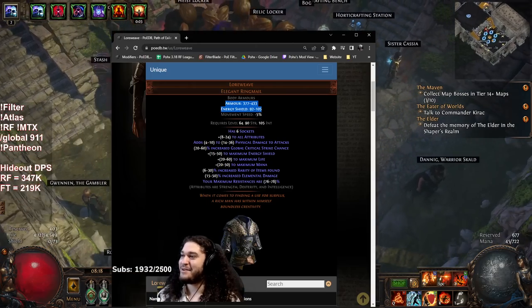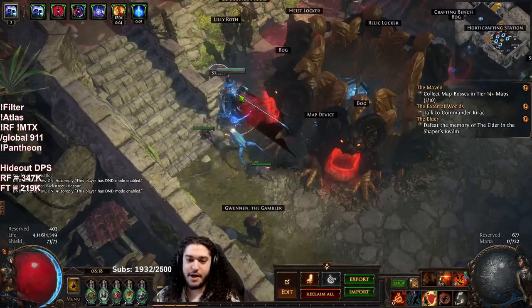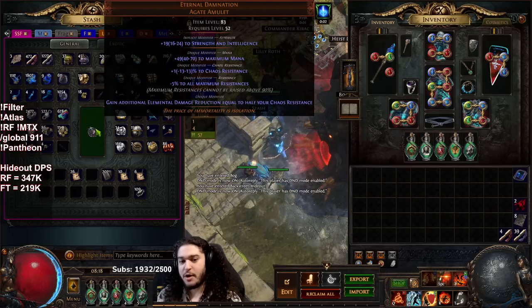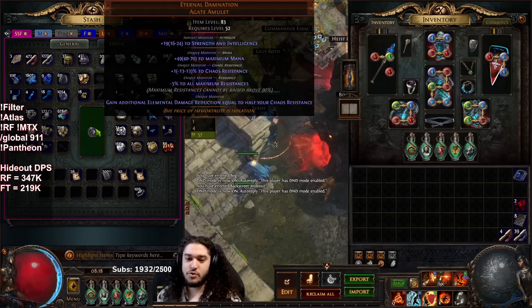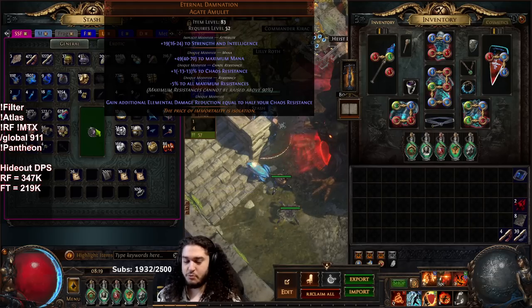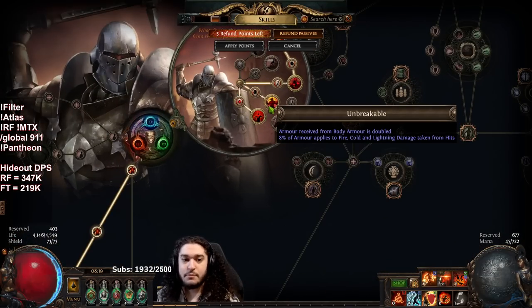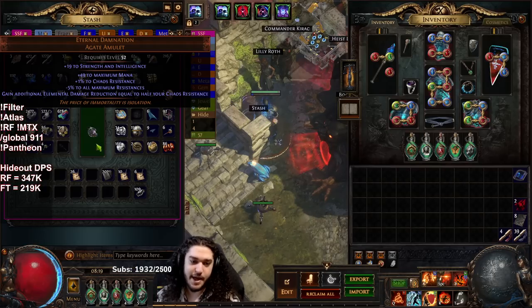Let me jump into a quick map — it's been about a week since I've played so let's see if I remember. Also, before I forget: the last thing to talk about with Eternal Damnation is its damage reduction. You gain additional damage reduction equal to half your chaos res, so 80 chaos res equals 40% reduced elemental damage taken. This synergizes extremely well with the Juggernaut ascendancy's Unbreakable node, because the smaller the hit, the more effective your armor becomes.